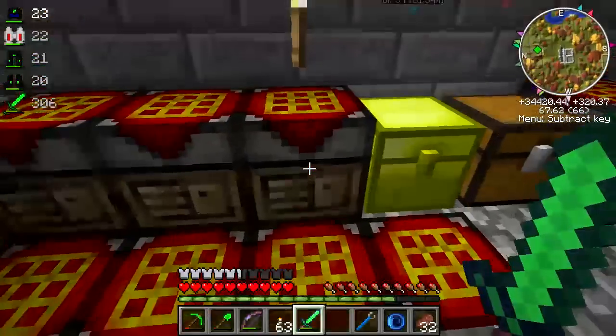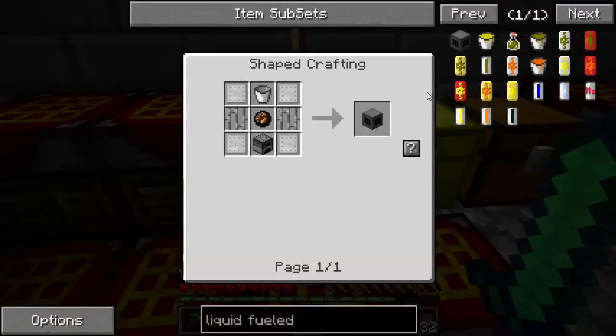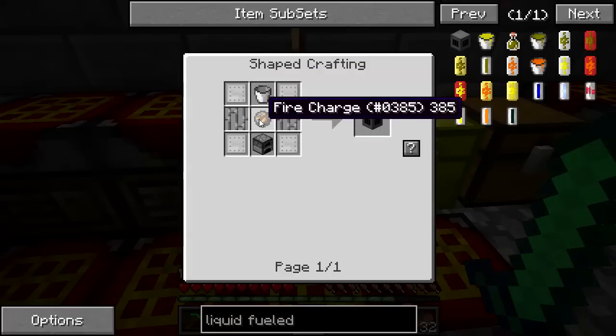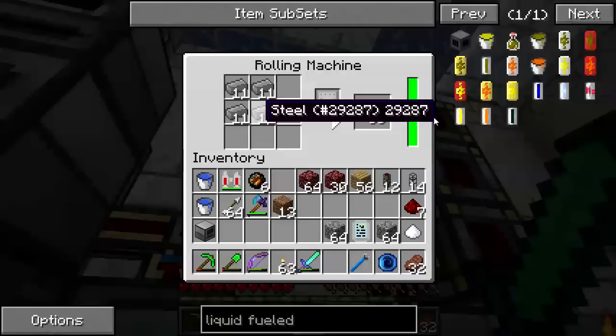So I'm going to get going with a steam boiler, and I'm setting up here to make a liquid fuel firebox. That's this thing right here - steel plate, iron bars, buckets, fire charges, and furnaces. And I've set some steel cooking in the rolling machine to make steel plate.